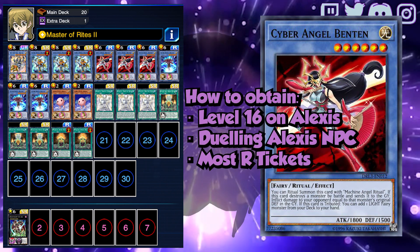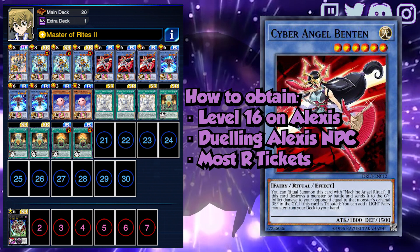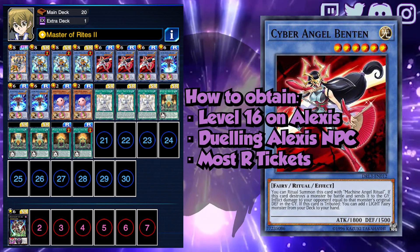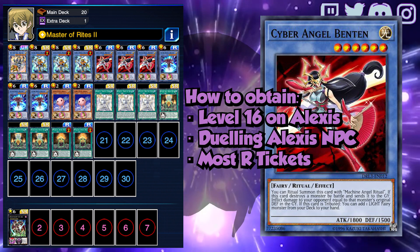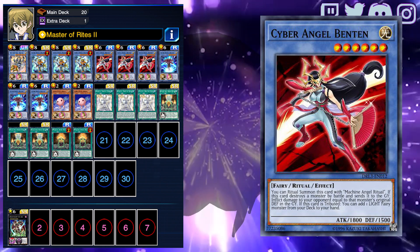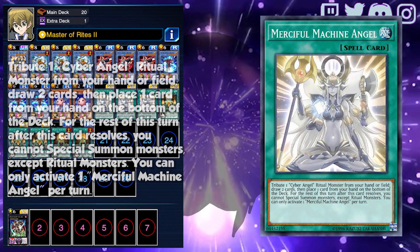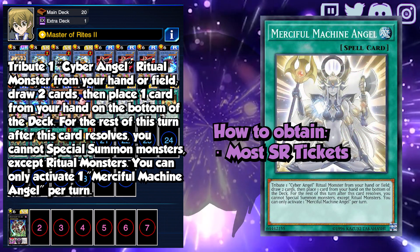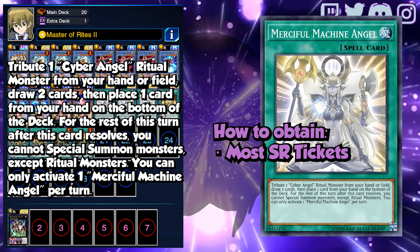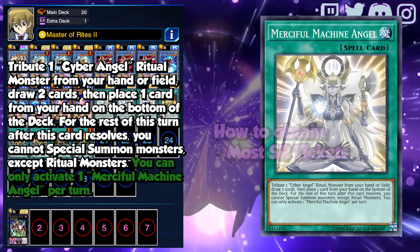For the level 6s, there's first Ben 10. Ritual summoning needs tributes, so when you do so with this card, you can search for any Light Fairy monster, which is pretty much any monster in the deck. Ritual summoning isn't the only way to tribute Ben 10 though, because this build also uses 3 Merciful Machine Angel. I use 3 because even if you draw 2 copies, you can put the other one back to the deck, so the once-per-turn clause isn't an issue.